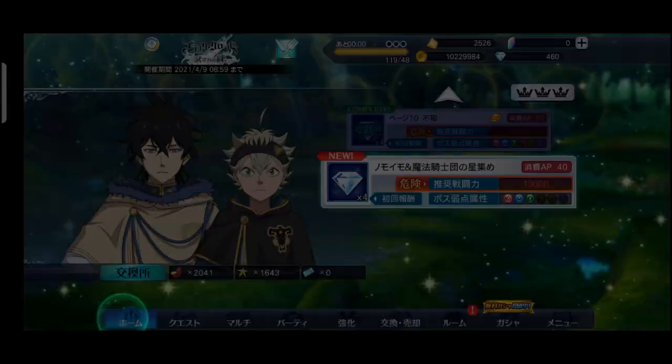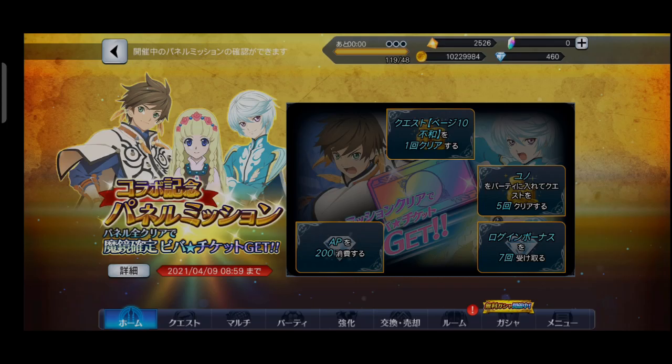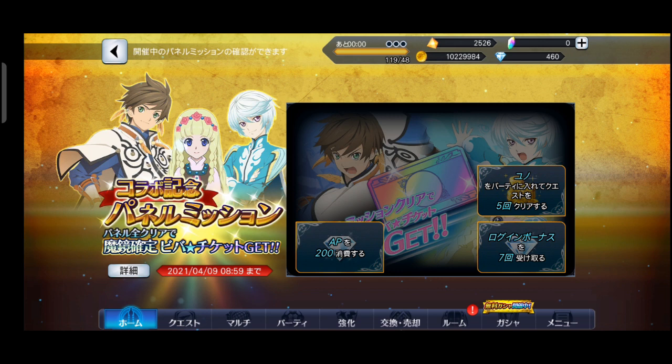Apalagi ulti-nya Asta tadi mantep! Kalau teman-teman mau lebih gampang, bisa selesaikan quest-quest yang ada untuk dapat tiket — dengan tiket itu teman-teman bisa langsung pilih karakternya. Quest-nya ada di menu, memang bahasa Jepang tapi teman-teman bisa gunakan Google Translate untuk men-translate dengan mode gambar. Jika semua misi selesai, teman-teman bisa dapat tiket untuk pilih karakter dari serial Tales.